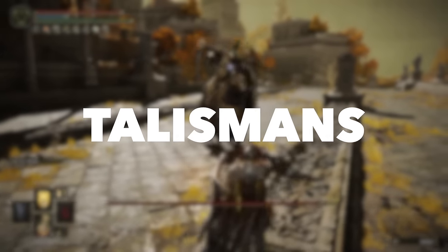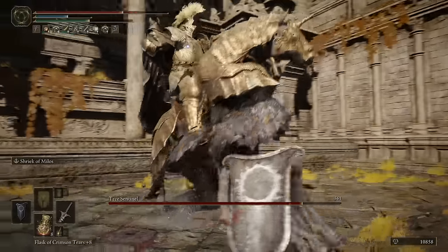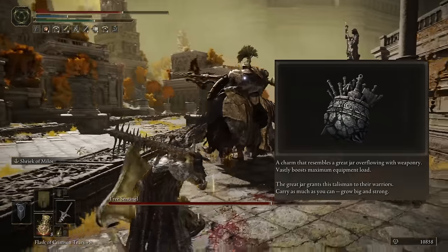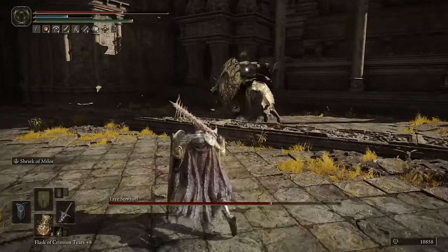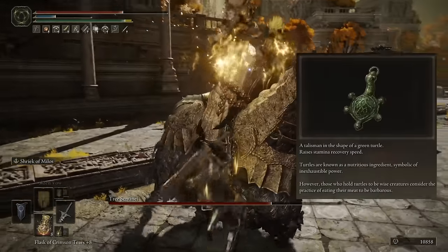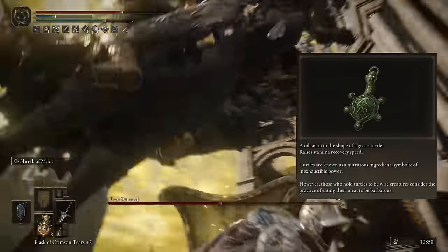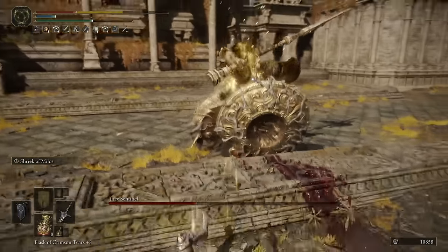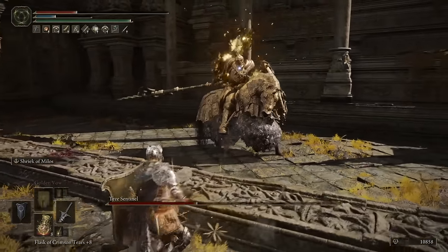Let's jump into the best talismans to further amplify this build's stats. First, a must-have in my opinion is the Great-Jar's Arsenal Talisman, which increases your equip load by a whopping 19% — very needed on this setup considering the combined weight of our Great Shield, Greatsword, and heavy armor. Along with this, we're using the Green Turtle Talisman for faster stamina regeneration. This is another essential talisman, as you'll be able to get your block back up faster after your stamina bar is expended, and guard counters and combos consume stamina as well, so this one is really needed if you don't want to run out of stamina all the time.